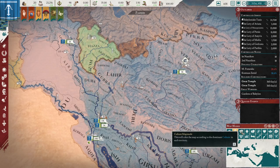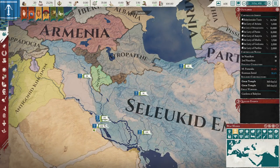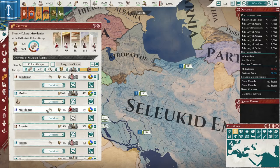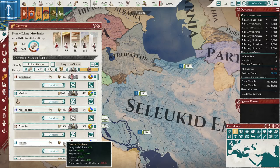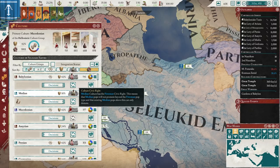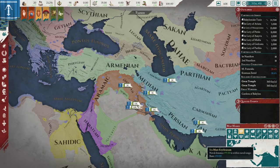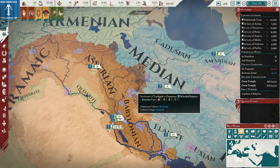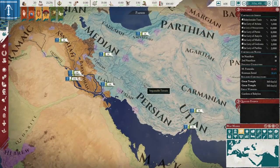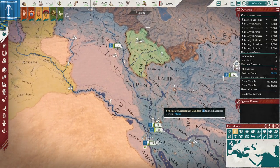It's a very fun country to play. You have lots of rich lands and lots of annoying cultures and religions you need to convert and deal with. In terms of culture, you start off with Macedonian and Babylonian both integrated. You have this Median culture here you could very easily integrate as well. You also start off with Persian integrated. You do have to be careful you don't have too many cultures integrated, but you could probably do Median and Assyrian — at which point this area and this area would be stable. It's up to you if you want to deal with the long-term unhappiness of your religion.